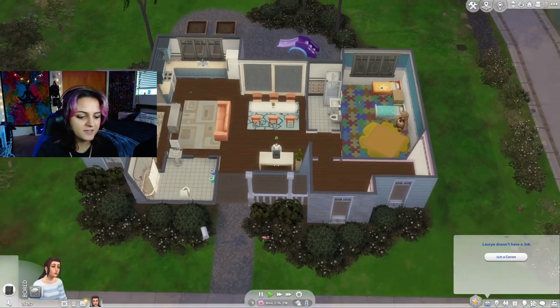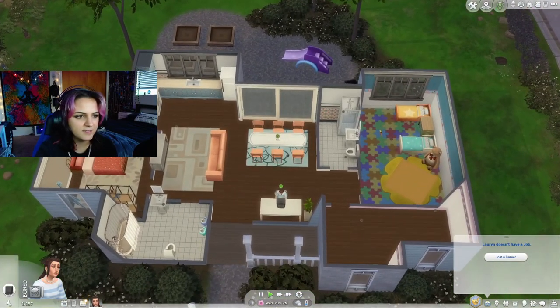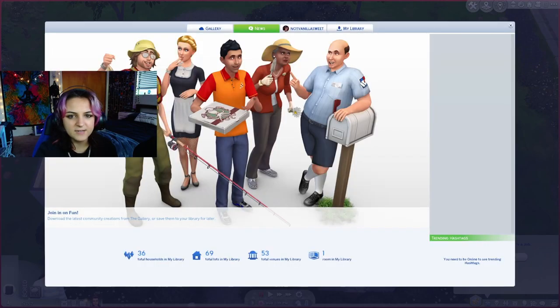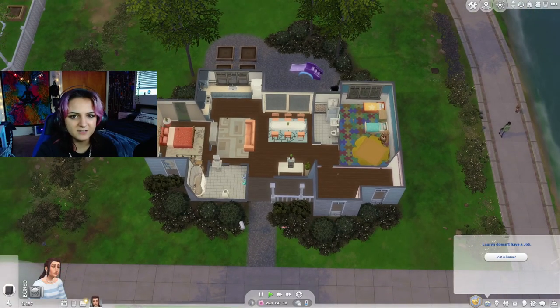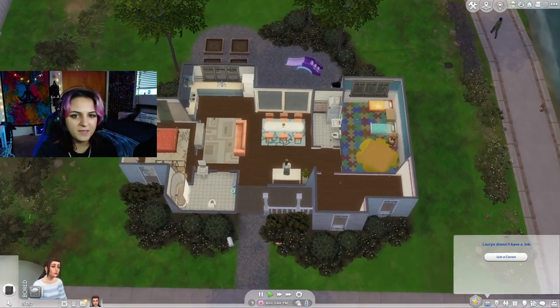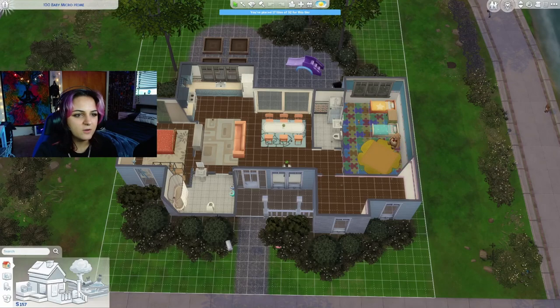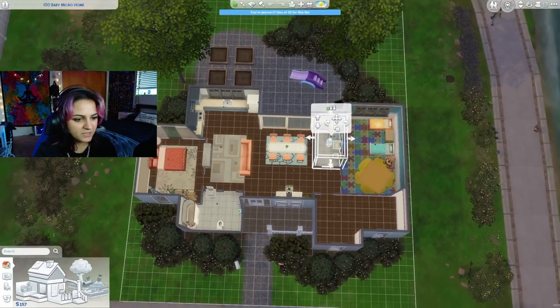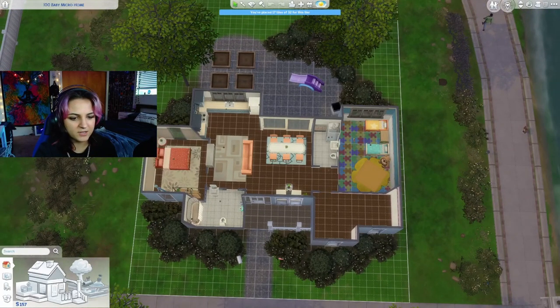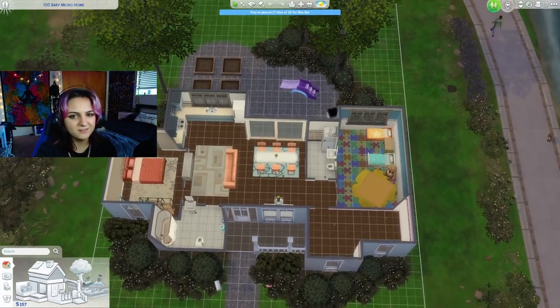One other thing - this house was originally built by LittleSimsie and it's on the gallery. I renovated it a little bit and what you may not realize is this is a cheaty tiny home. It's actually only 17 tiles - just this room and this room. The rest is not enclosed rooms, so it's a little bit cheaty, but I thought it was fun.